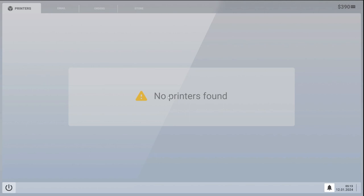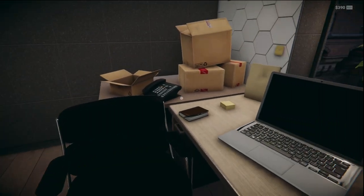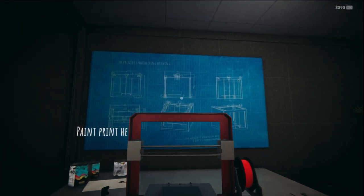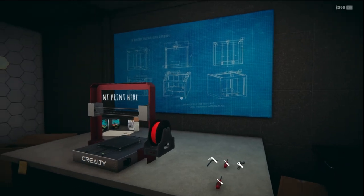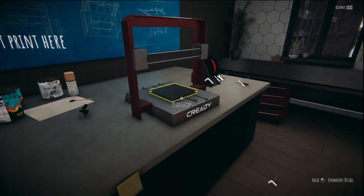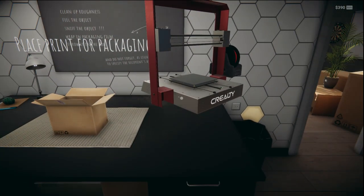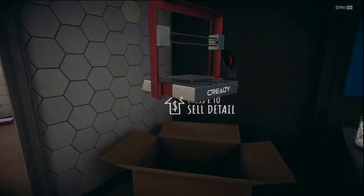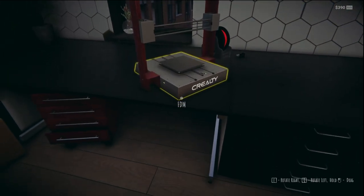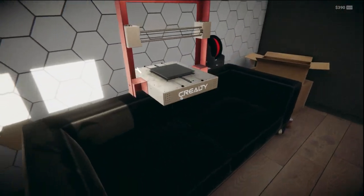How do we get the printer working? What do we do now? Oh man, this is really annoying. That looks like what we've got — we've got the frame, we've got all that. That's our platform. Place for packaging — that's for packaging. E to sell details. We've got the printer — I've got the printer but I don't know how to use it.